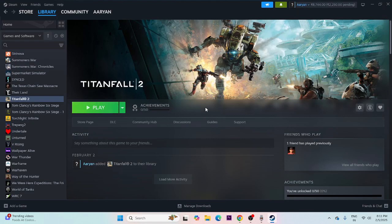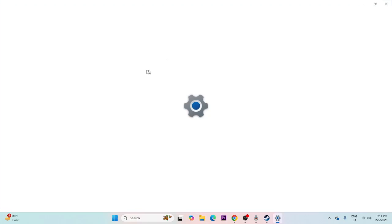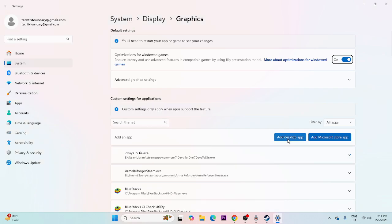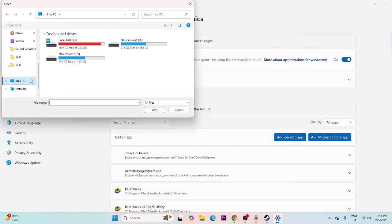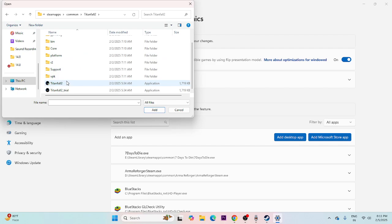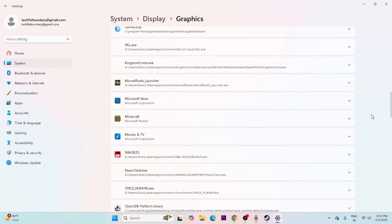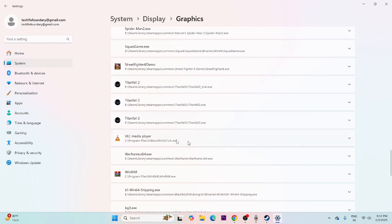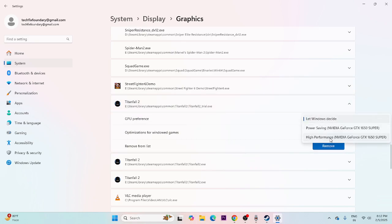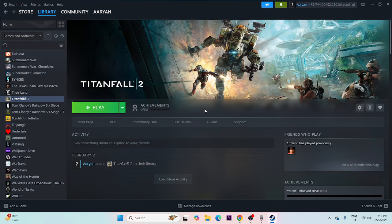If issues continue, run the game on the dedicated graphics card. Search for Graphics Settings, click Add Desktop App, and navigate to Local Disk E, Steam Library, Steam Apps, Common, Titanfall 2. Select the executable and add it. Scroll down to find it in the list, select it, click Options, and change it to High Performance. Try launching the game.